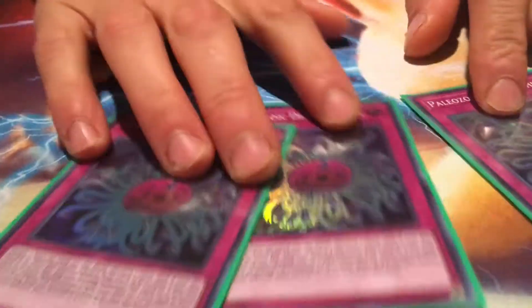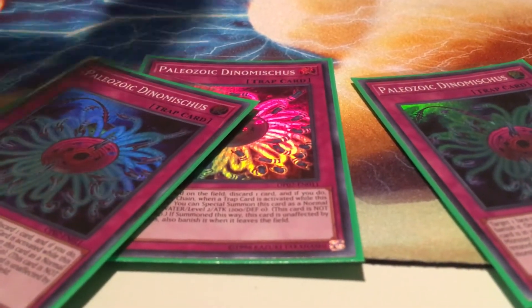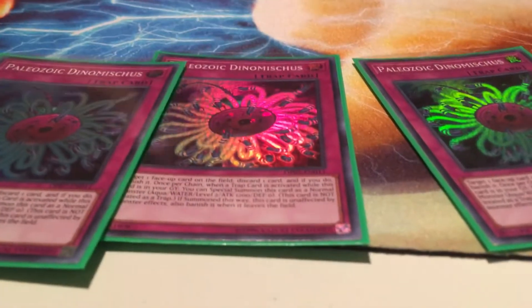Without further ado, the last card of the deck — a spicy tech. I stole this idea from the guy who played at the European Championship, and it's 3 Dynamiscus. I haven't regretted it since. It's just great removal — banishes their card, it's notebook's insane. It's a good out to Mystic Mine. It helps empty your hand of jank Infernoids, and it's good in the grave. That's the deck — 40 cards, read and weep.